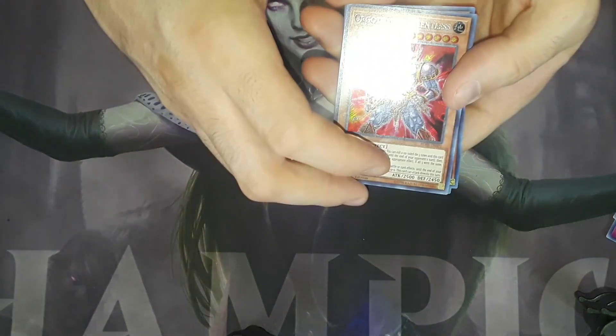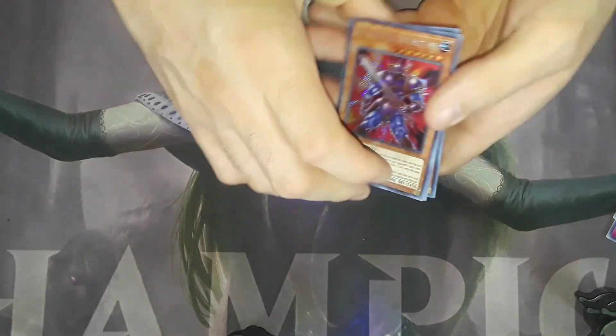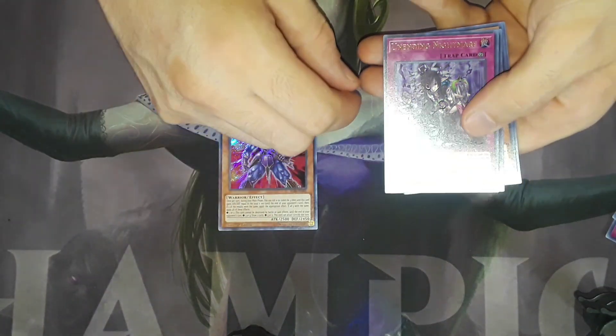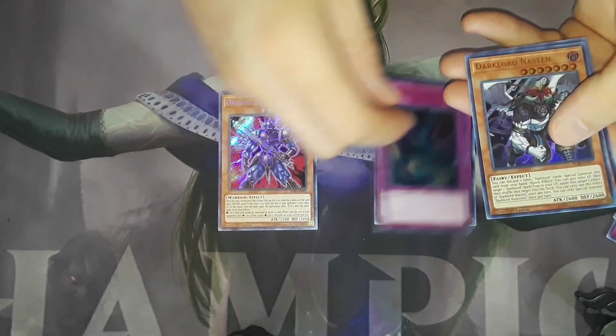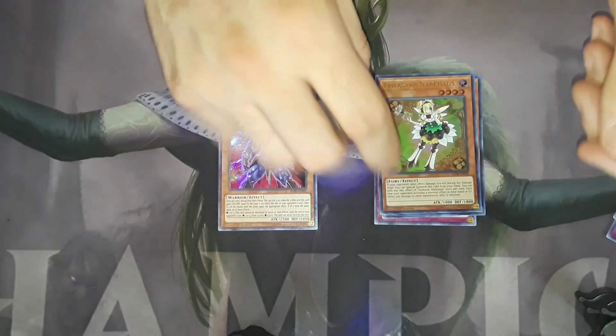We got Orgoth the Relentless, an Unending Nightmare, Tarantula, Tribute, Dark Lord Nastian, and Trickstar Anarchisis.